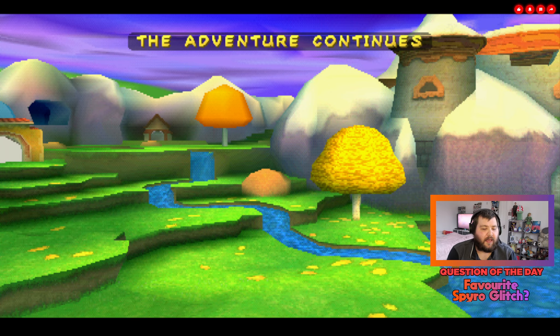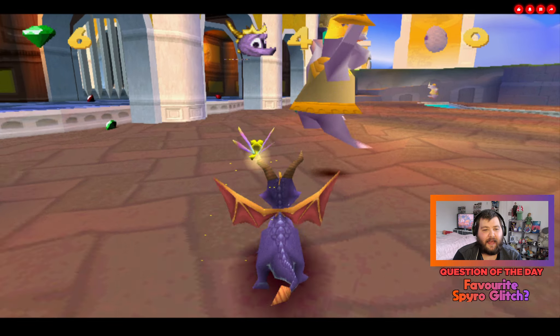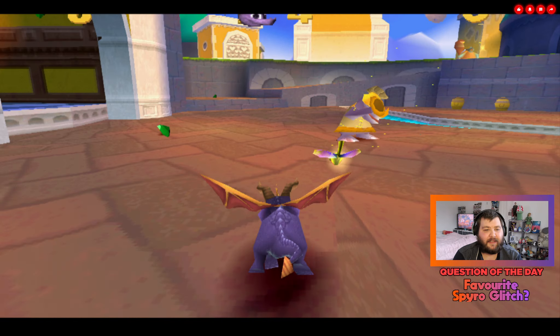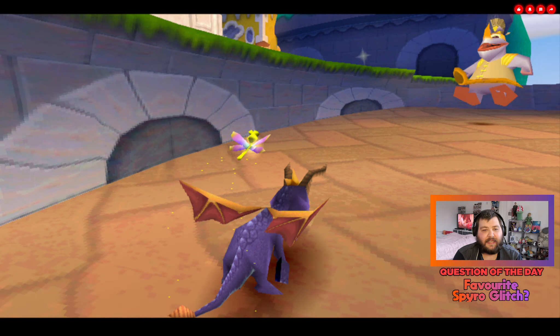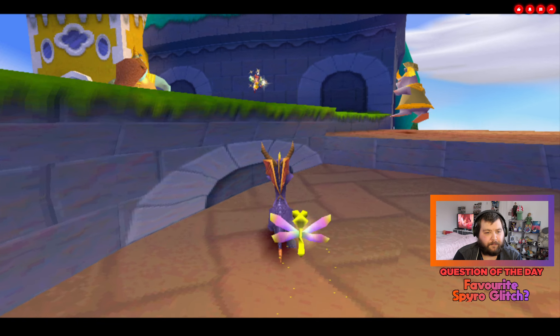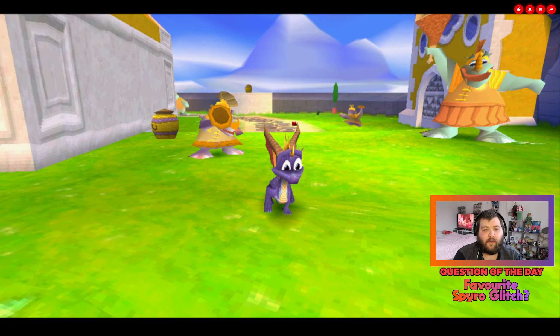This glitch was recently discovered by a Spyro speedrunner during a speedrun, and it takes place in Sunny Villa, which is in the first level of the game. It's a very interesting glitch because it's using a very interesting exploit. Now as I understand it, this is the only instance that the glitch actually works, so I want you to keep an eye on my gem count in the top left for when the glitch does work.